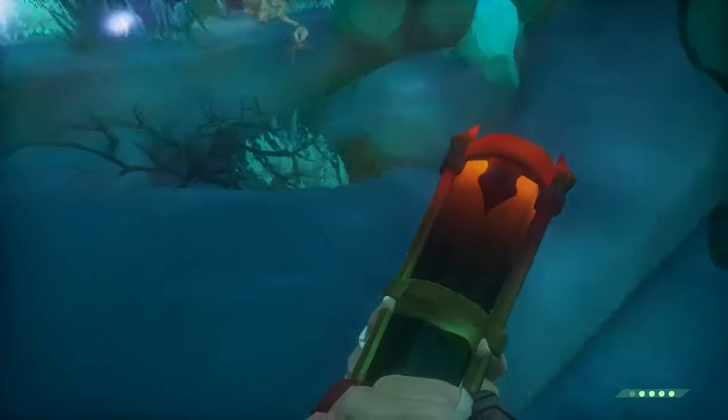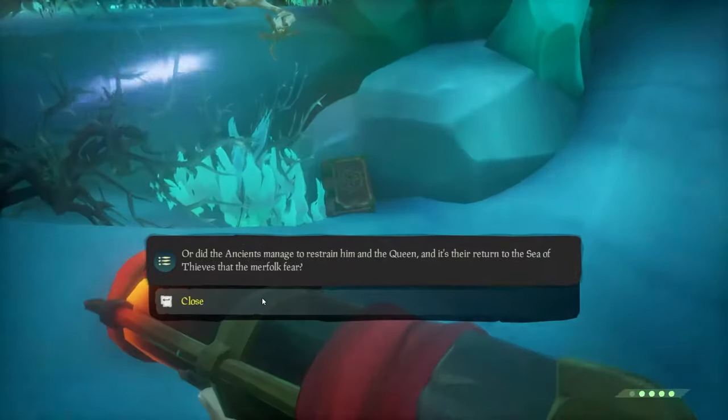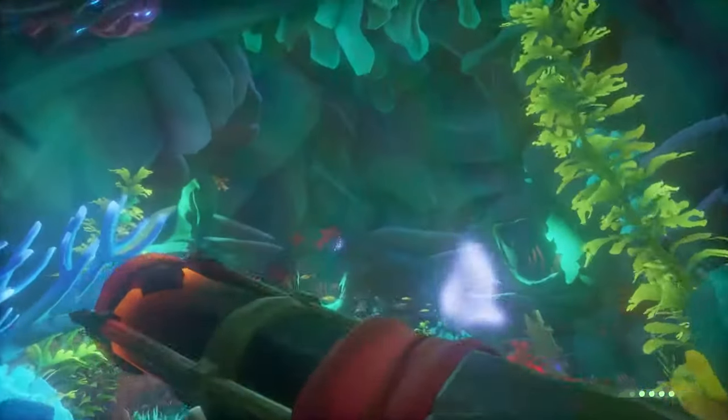Before you go through, there is an actual book here — this is the fifth journal that you need to read, so make sure you read this. Then you can go through into the final chamber, the final room.